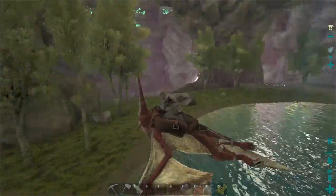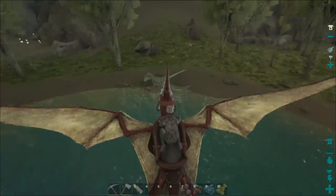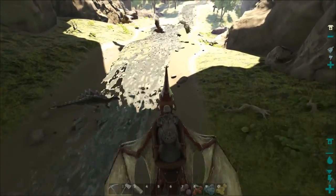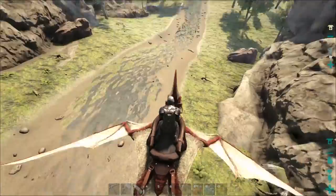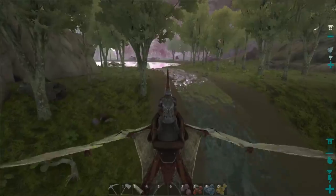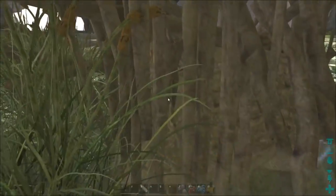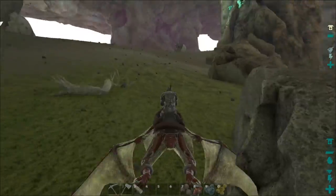I've spotted a couple of beaver dams — one is right in the middle of the water and one is over here near some allosauruses, which is fantastic. I don't see any more along the river; I wonder if someone else already snagged them or if they changed something. The allosaurus has moved away and the beaver dam is not destroyed, so let's be quick, grab it, and then run.